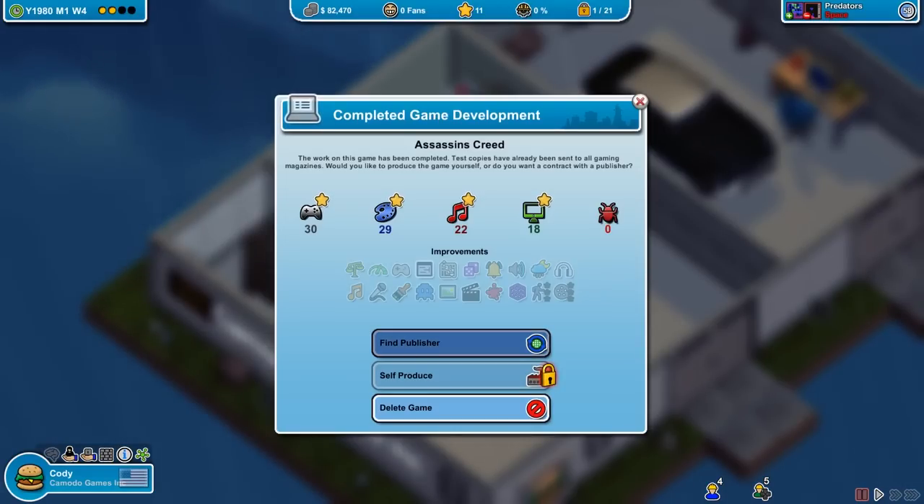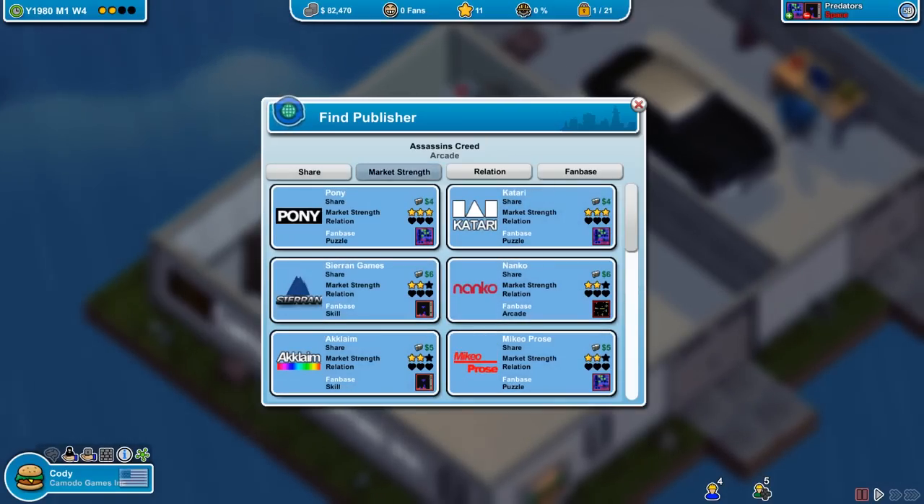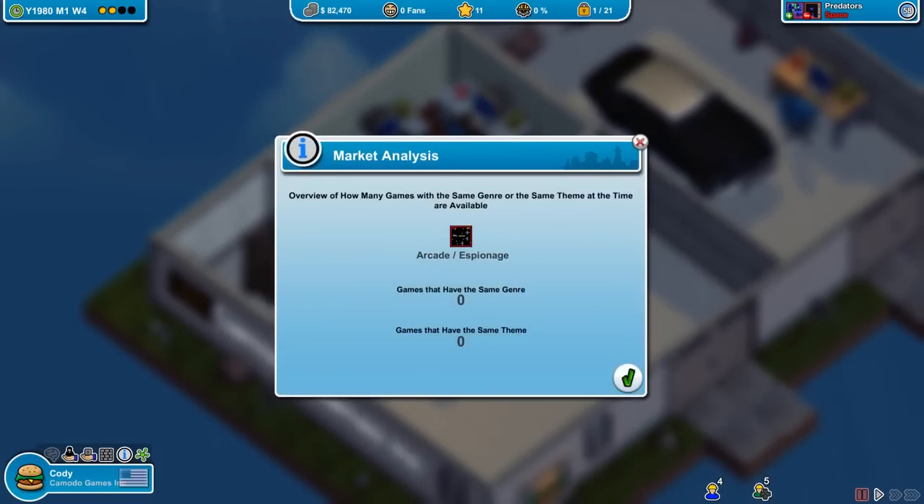Let's publish right now. Finding a publisher — I think we need one that's strong in our fan base. Let's sort by market strength. For arcade, it's Nanco, so we'll go with them. We're ready to release this game, and I know other games in this genre, so that's always good to see.